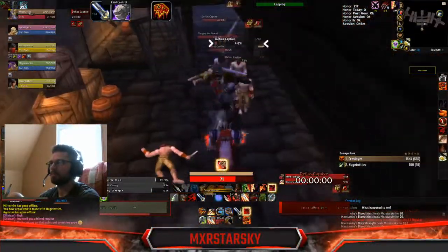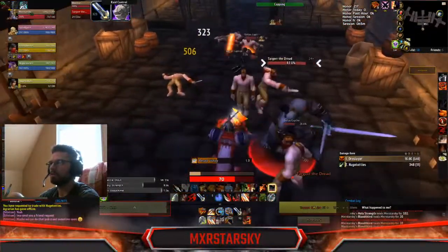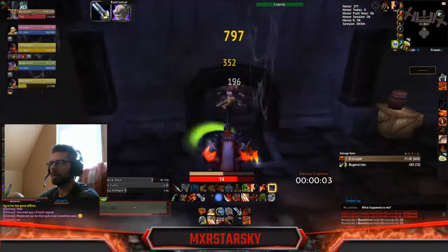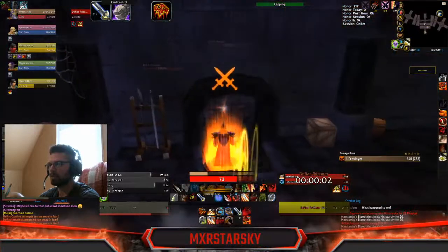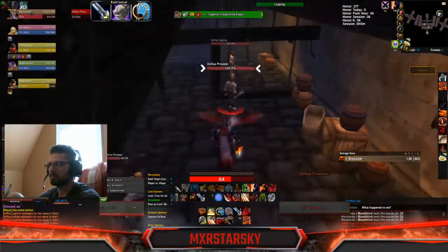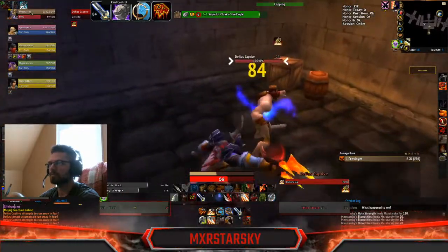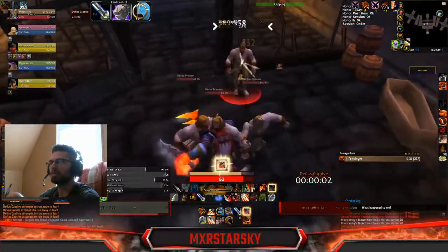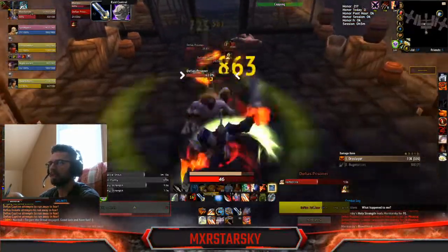Instead of them walking away easily, I keep them grouped up. Then you're basically going to do Bloodthirst as much as you possibly can, and you're also going to do Whirlwind. Once you have a bunch of rage — which I do right now — you use those.